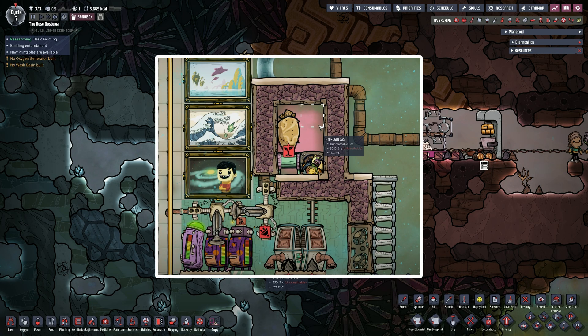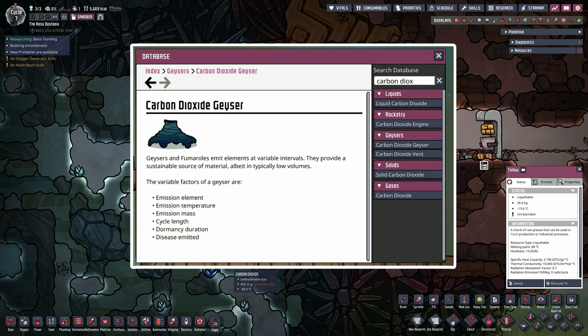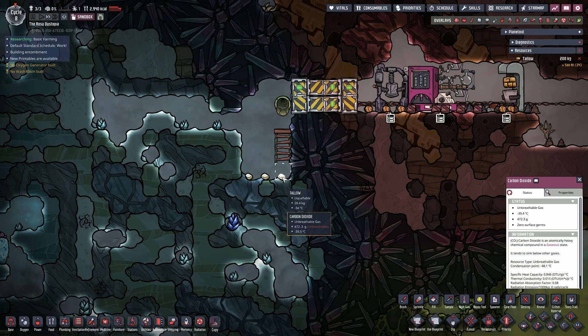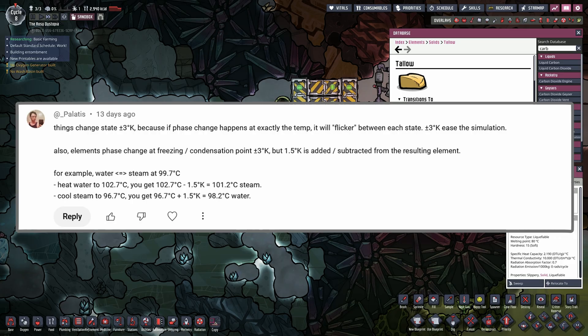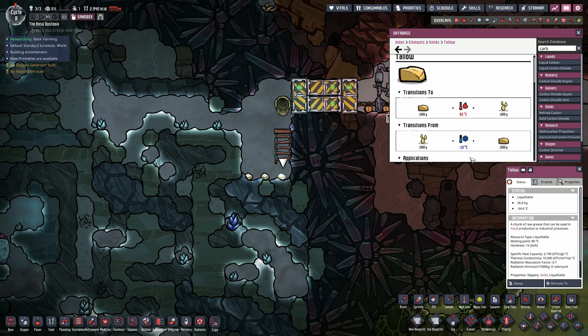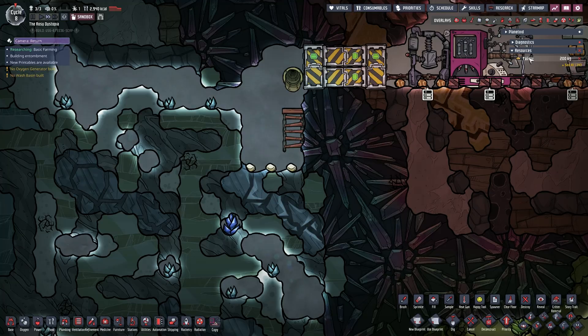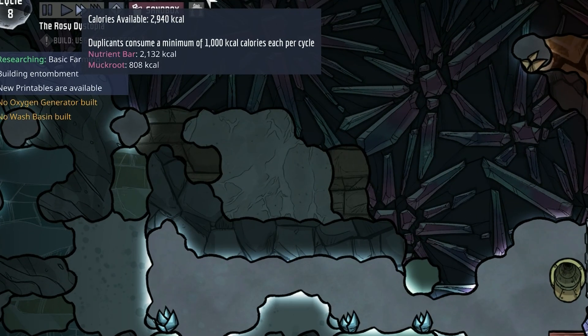This can be a frozen biome, some cooled room like this one that I use for endless food preservation, or even liquid carbon dioxide from a carbon dioxide geyser — anything as long as it's colder than minus 13 degrees Celsius. Note: minus 13, not minus 10 as it says in-game, because the game adds a few degrees to all state change temperatures to simplify simulation. Once you've cooled the biodiesel, you will have 200 kilograms of tallow. That's enough to make 200 pemmicans or 520,000 calories — enough food to keep 5 duplicants fed for 100 cycles.